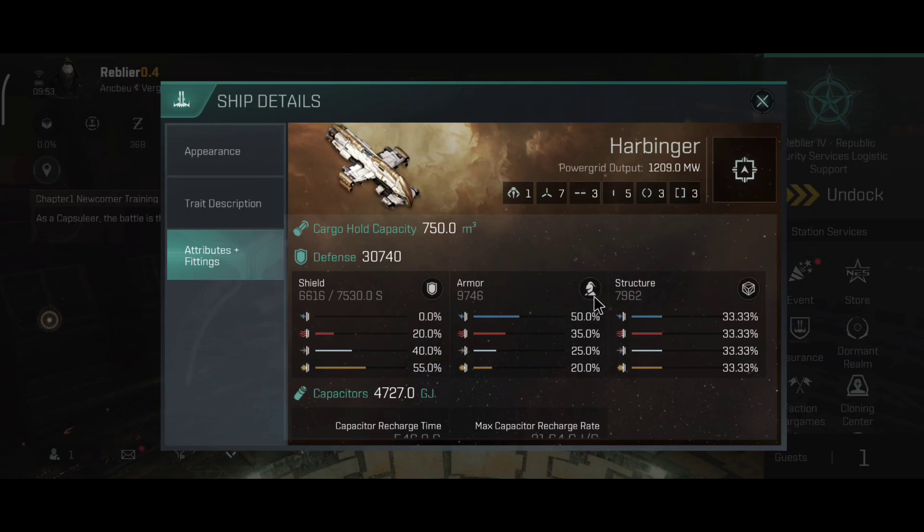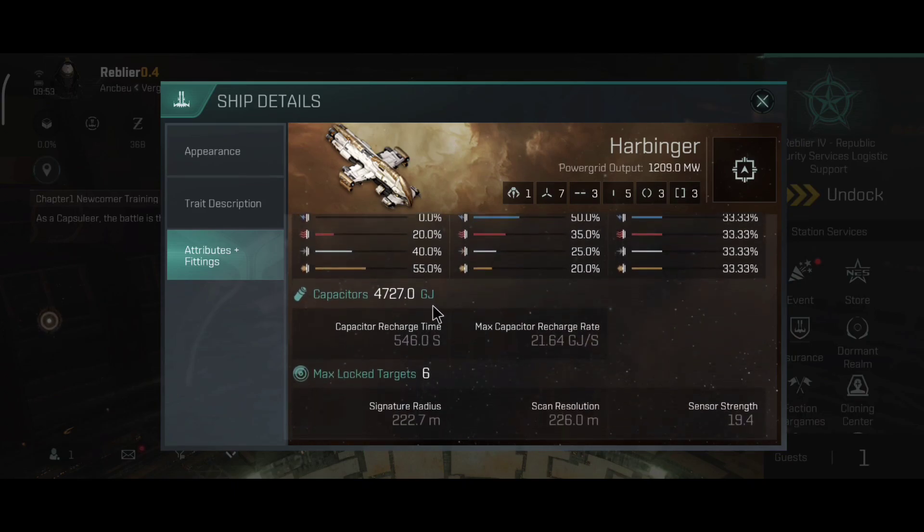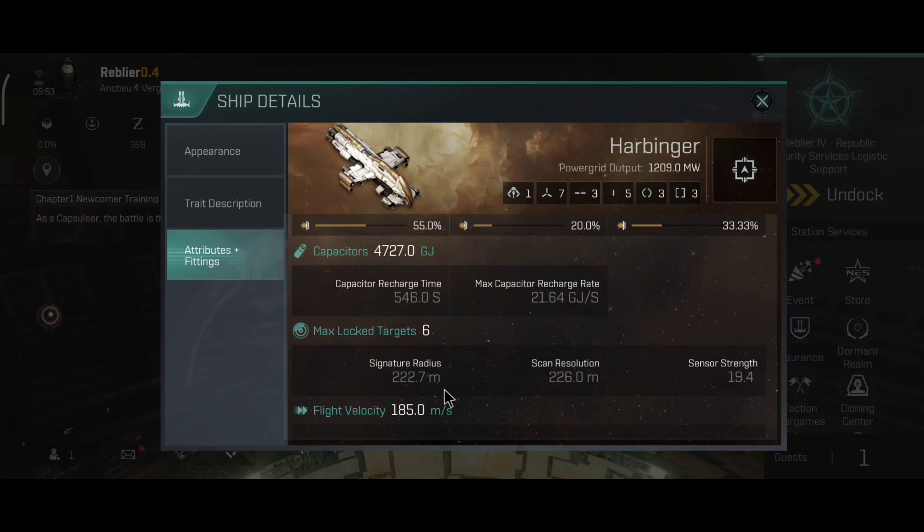The Harby is an armor tank. The capacitor on the ship is very good: 4,727 GJ, recharge time is 546 seconds, recharge rate 41.64 GJ per second. The Harby can lock six targets, signature radius is 222.7 meters, scan resolution 226 meters, and 19.4 is the sensor strength.